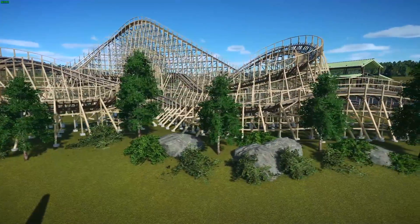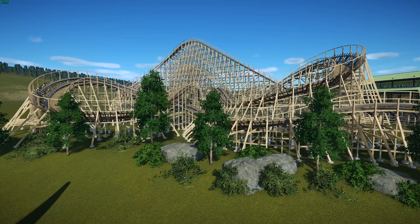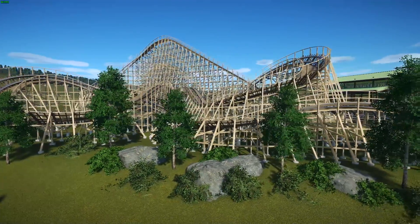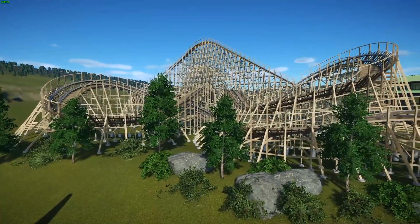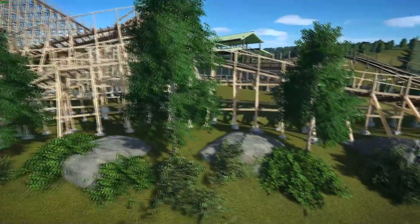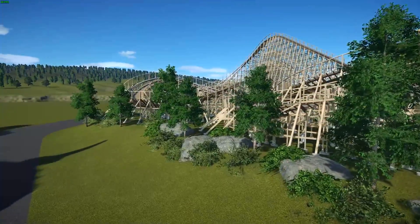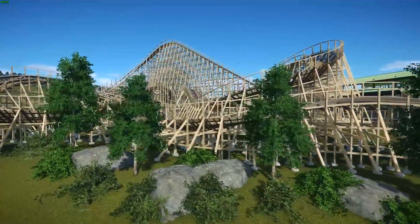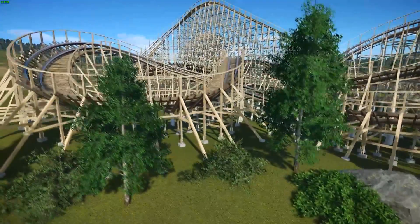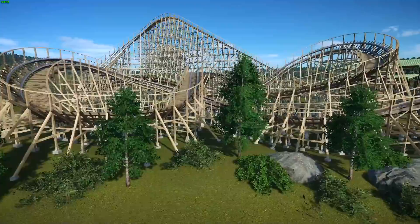I mentioned there was a coaster I couldn't figure out how to fit into the park at the beginning, but I figured it out and this is where I decided to put it. It doesn't have a name — it's called 'GCI Custom Supported Wooden Coaster.' It is from MateJakesman — I don't know how to pronounce his name, but we did a park tour of one of his parks. He makes these absolutely wonderful wooden coasters with amazing custom supports. I actually went and checked — this is a completely different coaster from his other park.